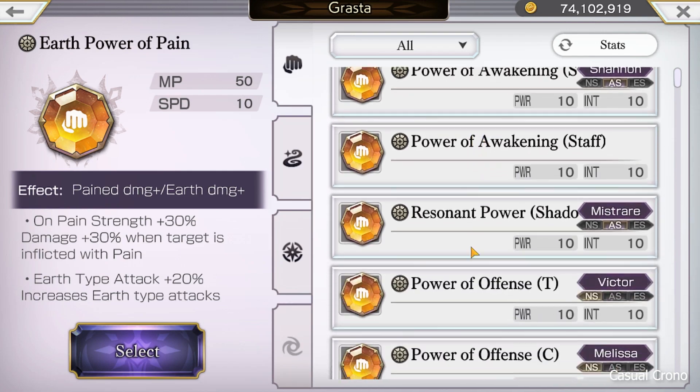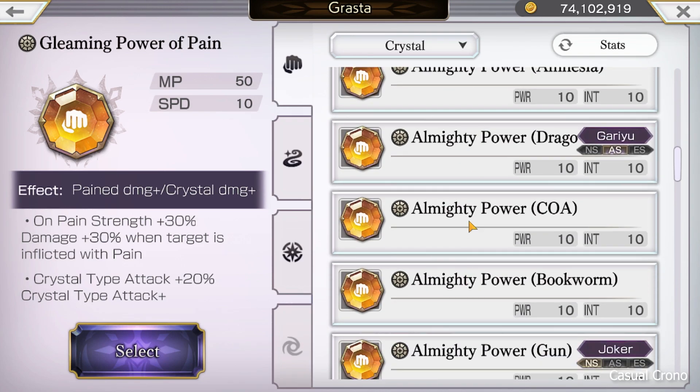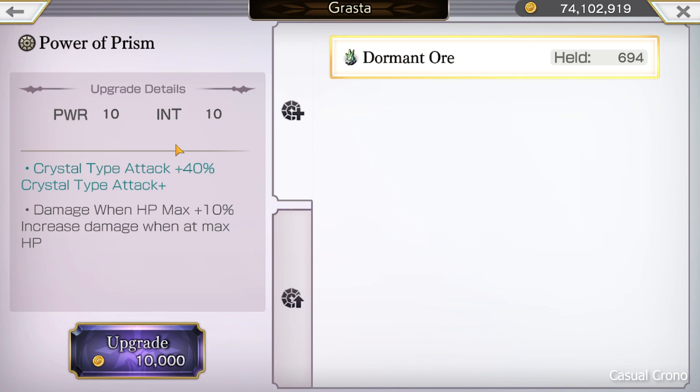What am I talking about exactly? Once I find it in this massive unorganized list — power of prism. These are for sale in Jasmine Another Dungeon for 180 bloom seeds. By default, it improves crystal type attack by 30% and damage when your hit points are at maximum by 10%. If you use a dormant ore on these grasta, the crystal type attack goes up to 40%. So that's a 10% boost just to the crystal portion of the damage.